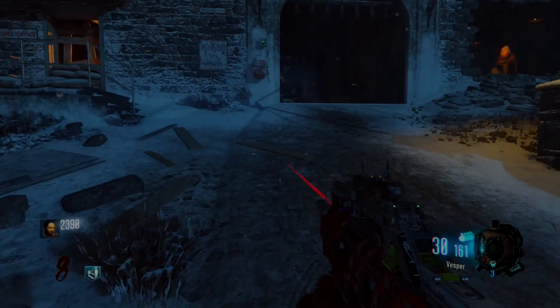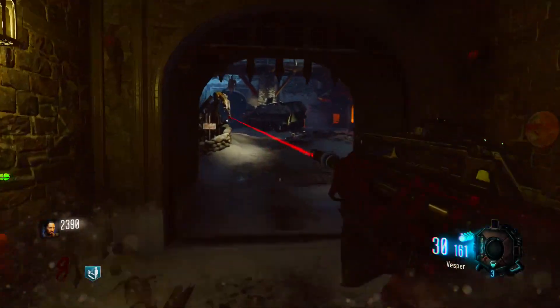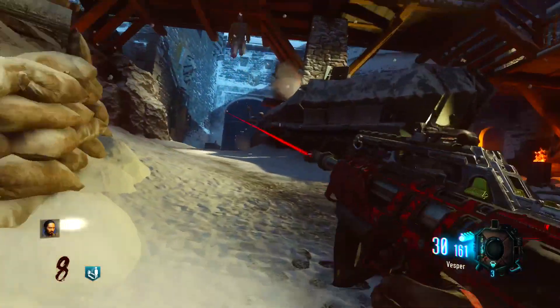Hey, how's it going everybody, my name is Koda. And today I have another glitch for you on the map Ryzen Drak. This is gonna be the unlimited lightning bow glitch. But anyway, let's get started with the tutorial.